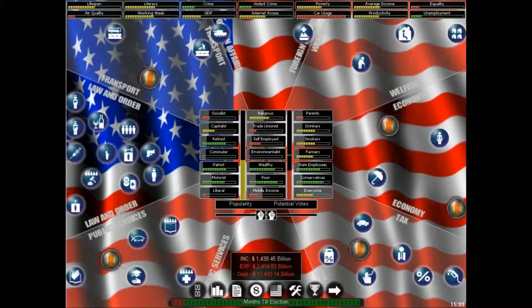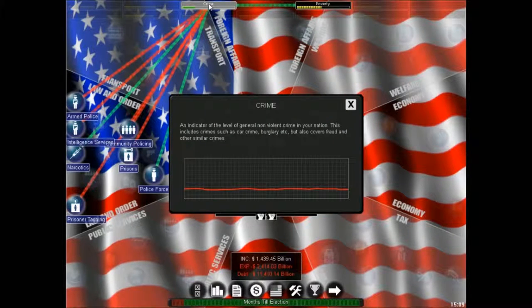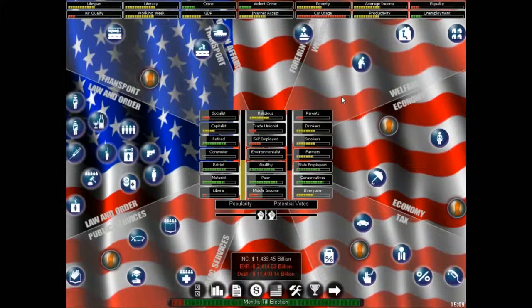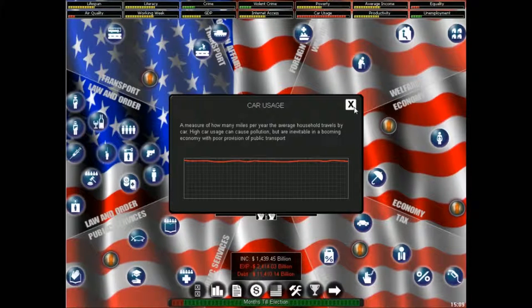At the top, you have your stats — basically situation reports on what's happening across different things, like how high the crime rate is, what poverty is like. You get a nice view of what's happening, and you can see whether it's good or bad by the coloring and how big the bar is. If you click on it, you can get a description and see exactly how it has evolved over time.